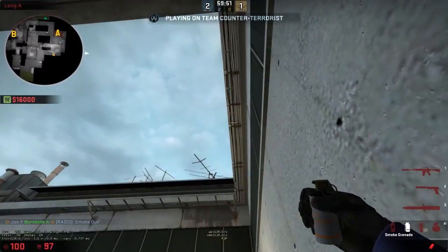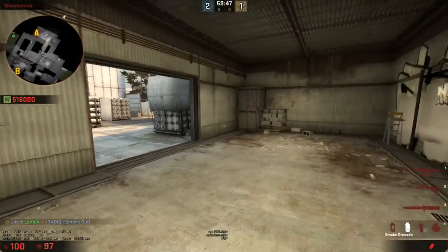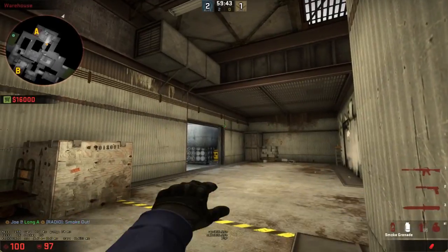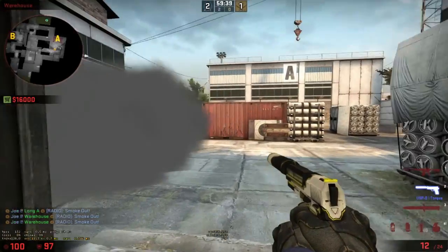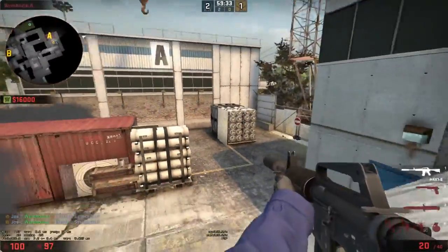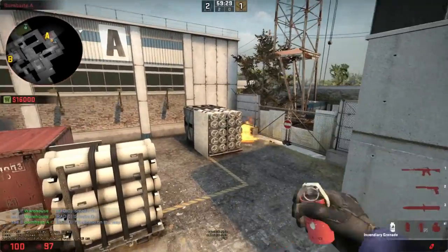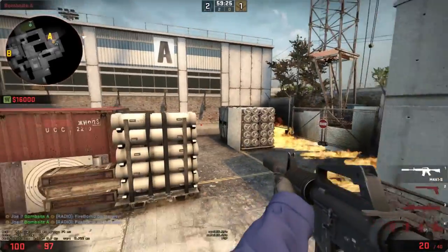So first off, here's the first smoke — you have your smoke right here from the fence, and the normal cross smoke. Basically you smoke that off, smoke that off, so you only have to focus on quad. It's also a smart idea to Molly that off.